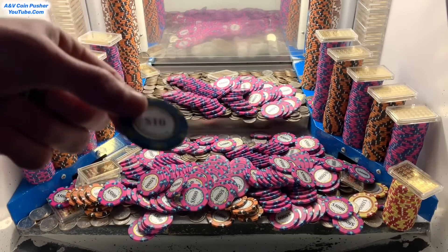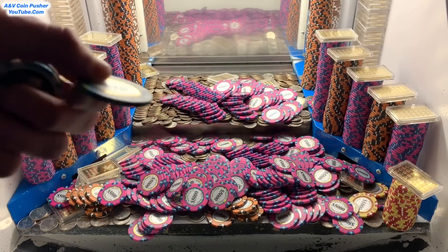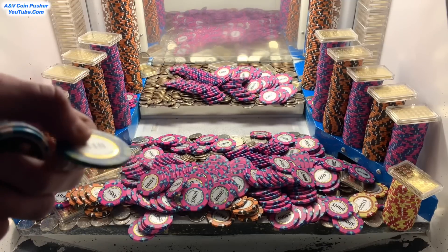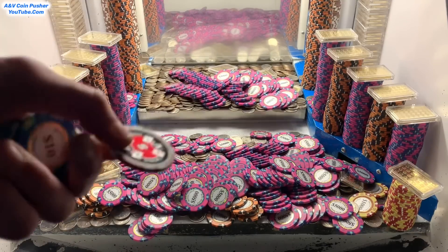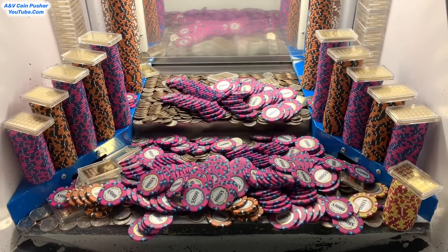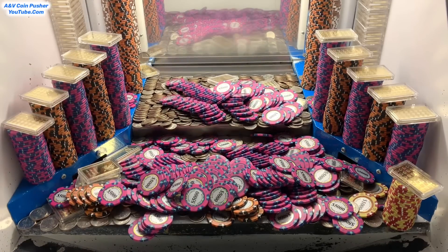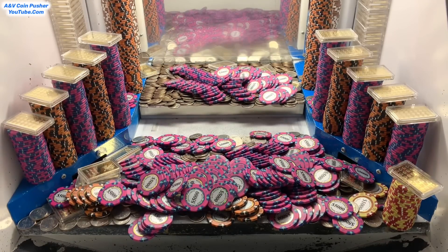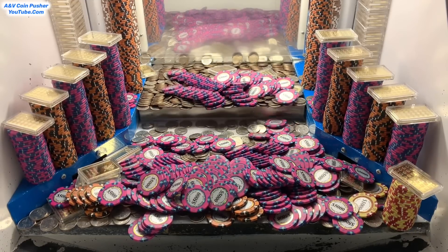The ten dollar chip is worth one free tower — I get to spin a wheel, and whatever it lands on, that's what type of brand new tower they'll build somewhere in the play field. The five dollar chip — I cash that in and they'll take all those towers on the blue shelves and put them into the play field somewhere. That mystery bag was loaded up really, really well. Let's get right back to pushing and try to get all these remaining chips out of here.